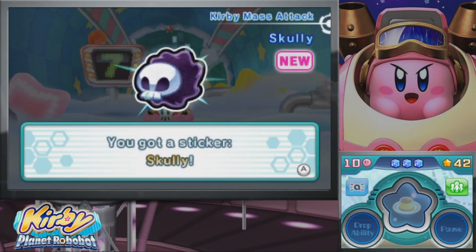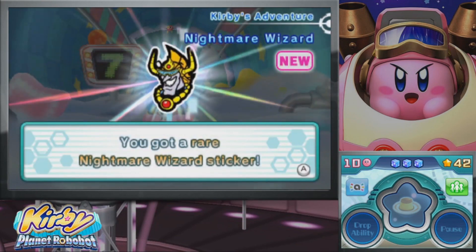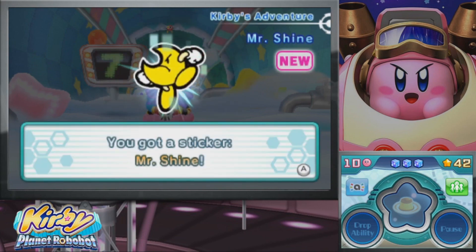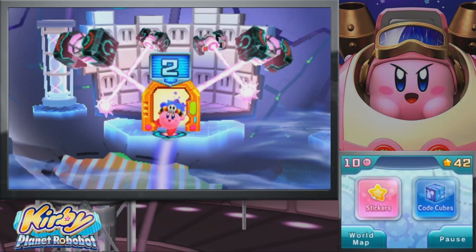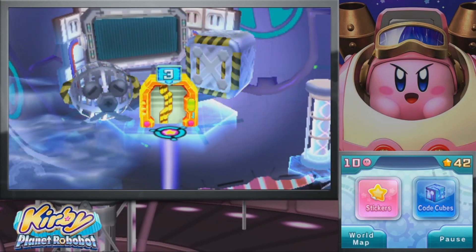Here we have Scully from Kirby Mass Attack — once again, a game I need to play more of. We have the Nightmare Wizard from Kirby's Adventure. And Mr. Shine! We actually got the Mr. Bright sticker last time, so we got Mr. Shine though. Okay, so that will bring us to stage number three.